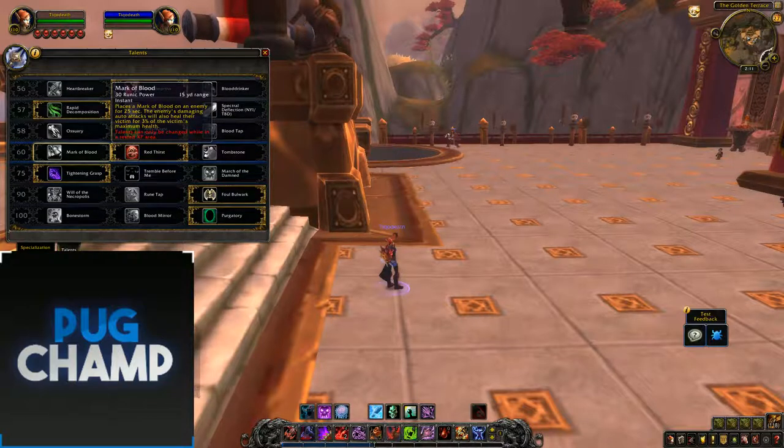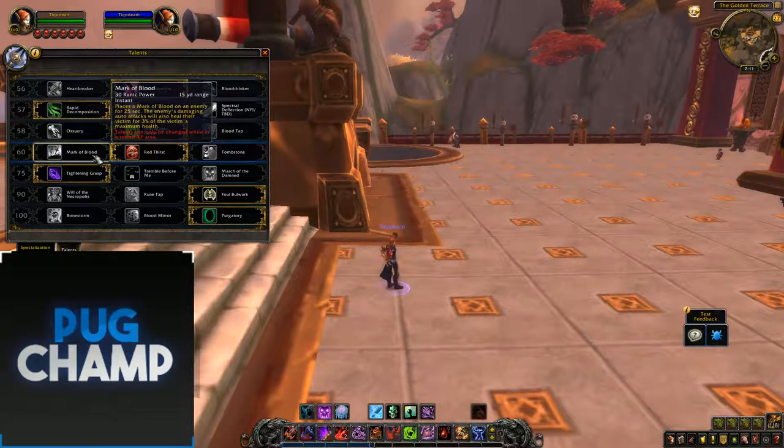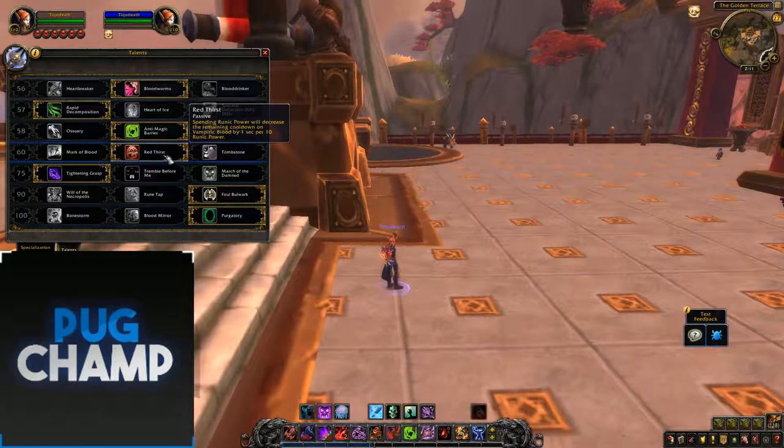Mark of Blood places a Mark of Blood on an enemy for 25 seconds — the enemy's damaging auto-attacks will also heal their victim for 3% of the victim's maximum health. I don't like this because the other talents are just going to be doing more for you. I don't know if they'll increase the healing to maybe 5%, but for the time being Red First is the better pick.